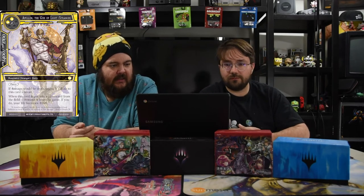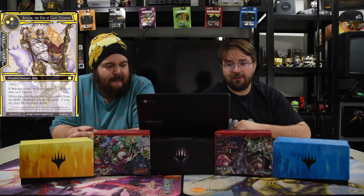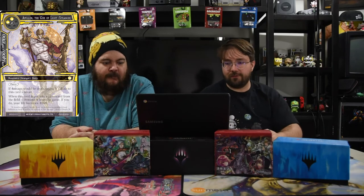Next is Apollon the God of Light — two and two for a 14/17 with Pierce. If damage would be dealt to you, it's dealt to this card instead. When this card is put into a graveyard from the field, remove it from the game; if you do, your life becomes 40. If you use him from Arla's God's Art the life reset might not matter since the lose-clause is still active, but if not you reset to 40. The art is fantastic, very Final Fantasy-esque. Now getting into the resonators of the deck: Morning Angel is a one white, 4/4 with Quick Cast and Flying. Enter: remove up to three target cards in a graveyard from the game — mostly targeting theirs.